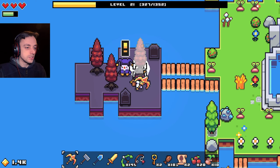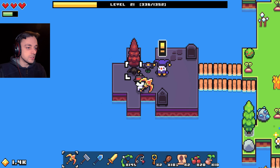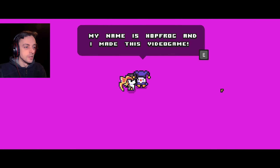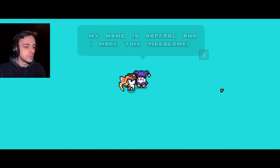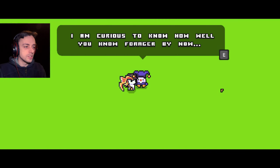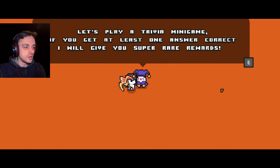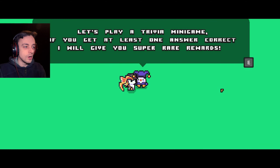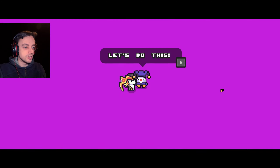Over to the new island to find out what this jester has to say for himself. I'm going to nick all of your trees, sir, if you don't mind. I've just used a load of trees to get over here so I'm just going to dig everything up. What have you got to say for yourself? My name is Hopfrog and I made this video game. Did you? That's nice. I am curious to know how well you know Forager by now. Not very well, I know some of it. Let's play a trivia minigame. Oh dear, this is going to go badly. If you get at least one answer correct, I will give you super rare rewards.